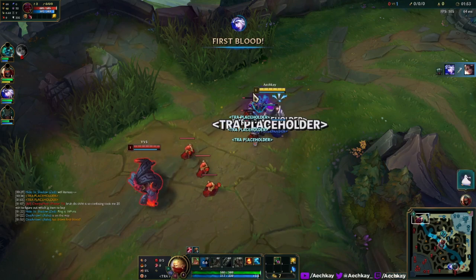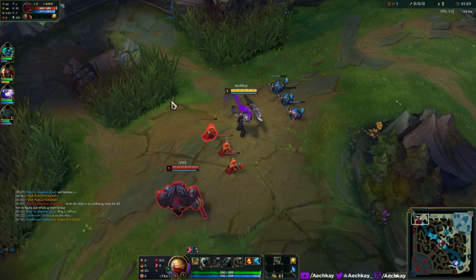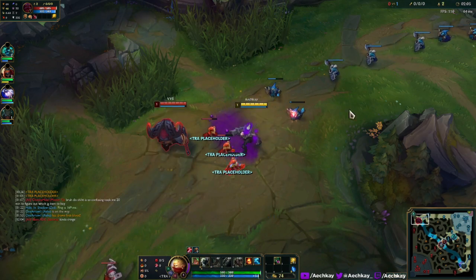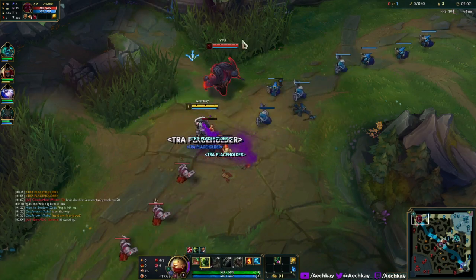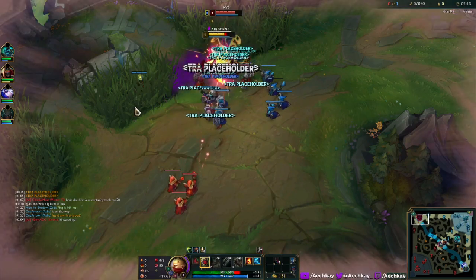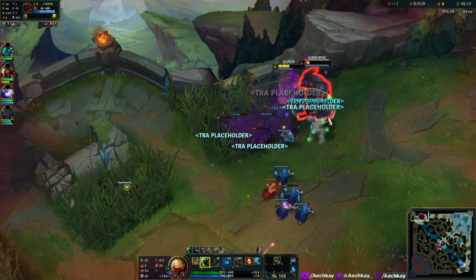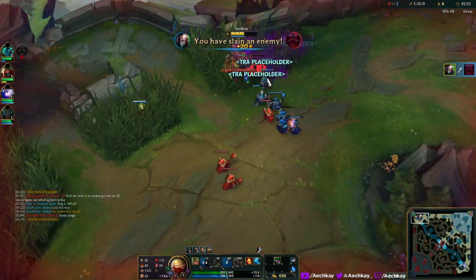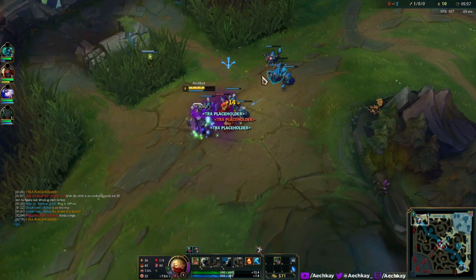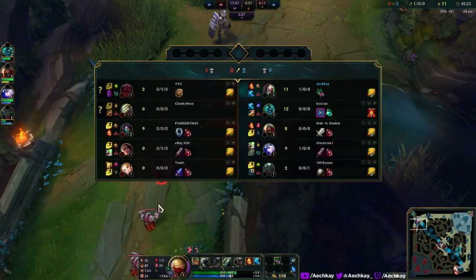So this is sort of like just a regular laning phase. I can't see damage numbers — that is really scuffed. This guy is walking a little forward; I don't know what you're doing, buddy, but you're letting me proc the free Conqueror. We are running Conqueror — it's been a while since we last did, but I wanted to see if that would work out well for us.